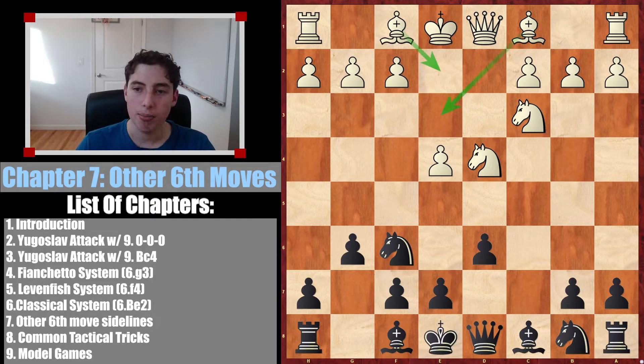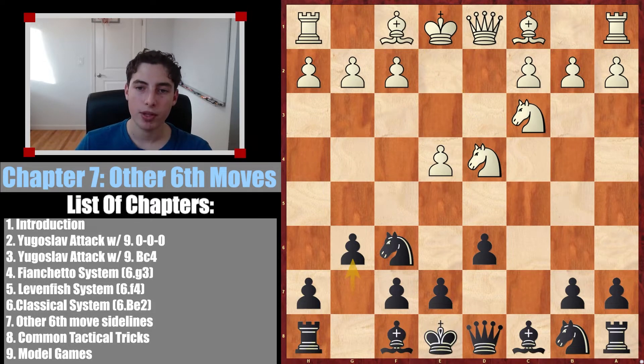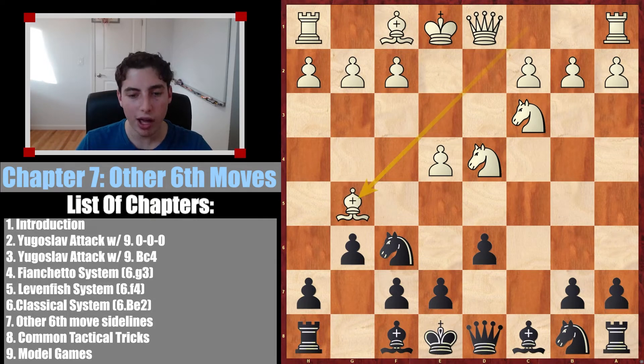The classical, both Yugoslav attacks, f4, maybe the fianchetto — all of this stuff you know. The only thing you don't know is some random moves, something like bishop to b5 check that we'll look at. There's also bishop c4, which is by far the emphasis of this video because it's the most common sideline. We'll also look at the move bishop g5, which is definitely a theoretical possibility you might see.